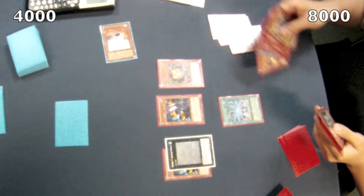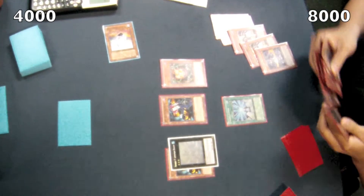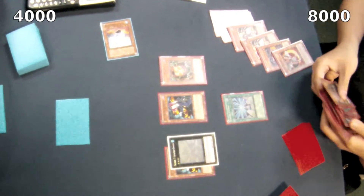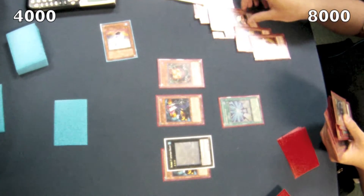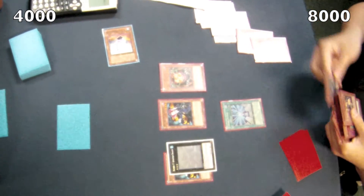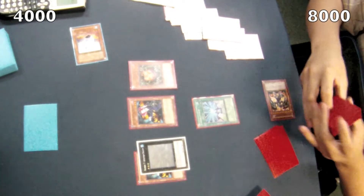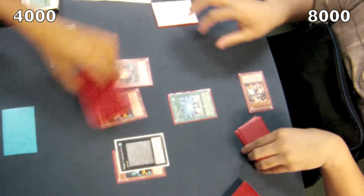He's sending five dragons to the grave: two Red Eyes, a Dark Flare Dragon, the Wyvern thing — I don't even know what it's called. That's four, five-ish, I think there's like three Red Eyes in there. He changes his mind, sends the Red Eyes back to the deck, and sends a Light Pulsar instead. Then he's going to do some shenanigans here, which are pretty crazy. Cuts the deck, makes sure it's five.